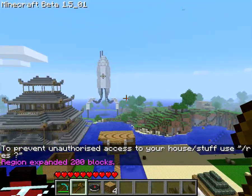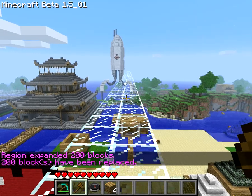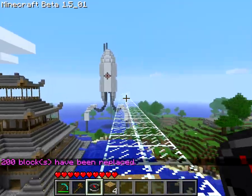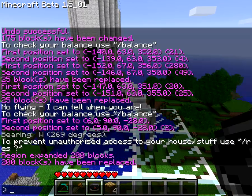That'll expand that 100 blocks that way. Now, what I can do is replace all the air with glass — and there you go. It's created me a lovely walkway, which will go... Oh, look, I haven't quite reached my portal turret. So you can just expand it even further.